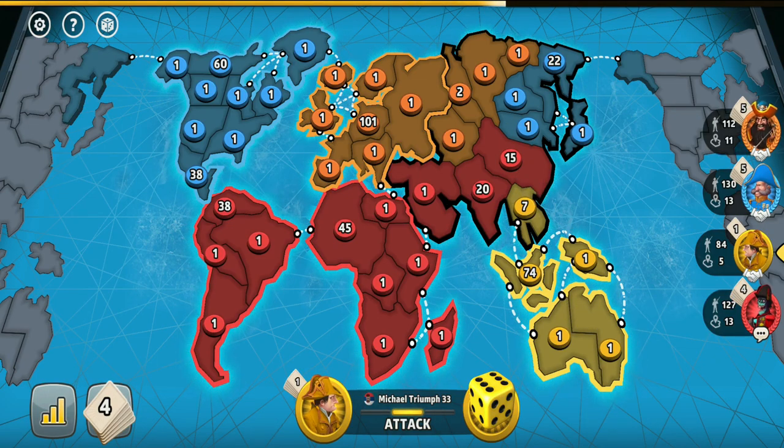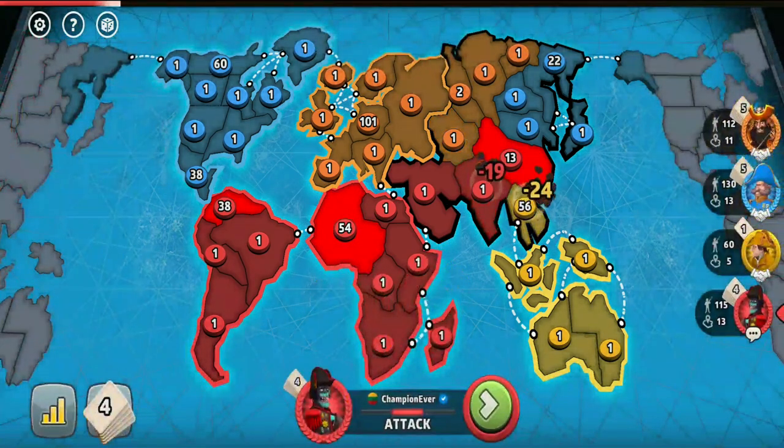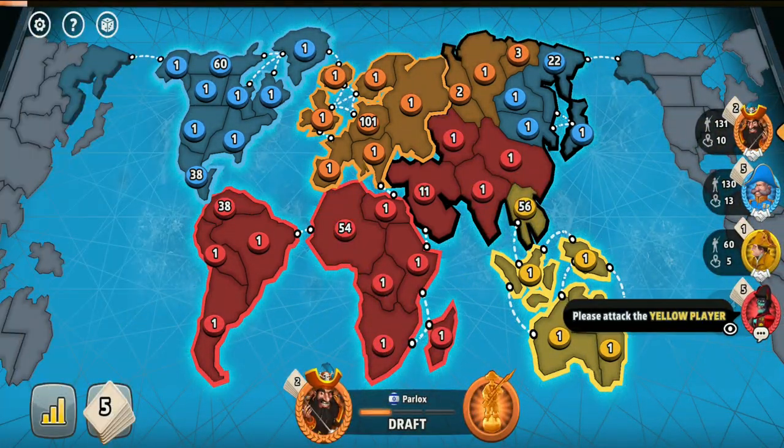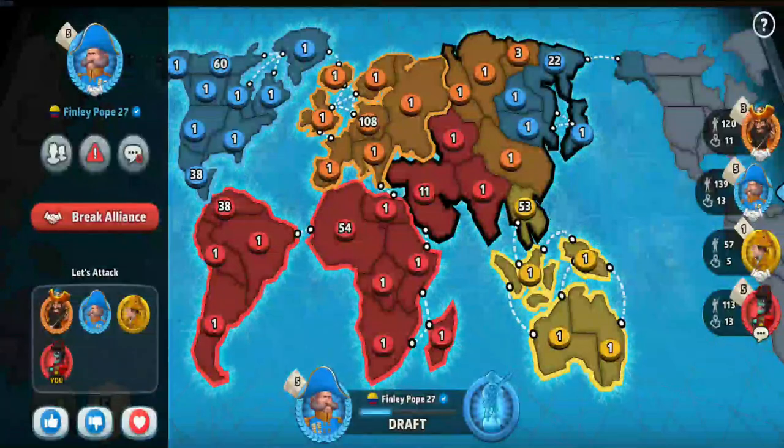At first I blocked him in Australia, but then he fortified his biggest army out from it. So I crushed one of my armies into him and told the orange player to attack the yellow player as well, hoping that he understands the message to crush the troops he gets into the yellow player too.